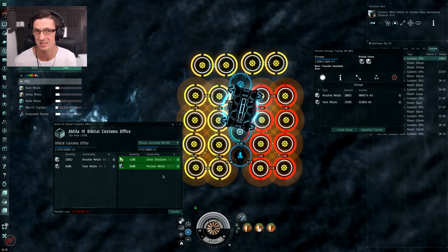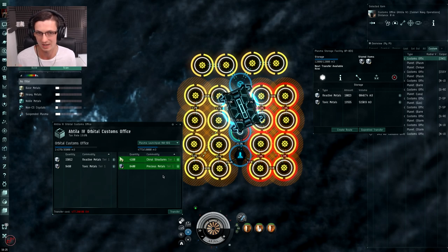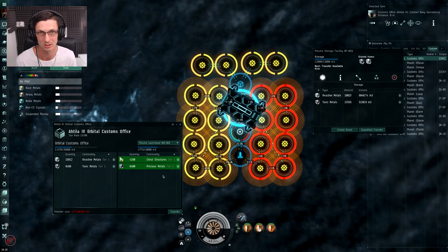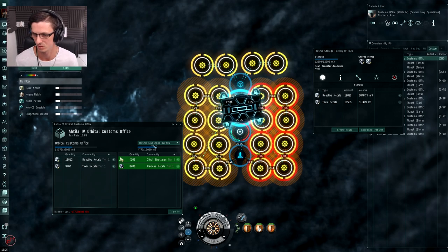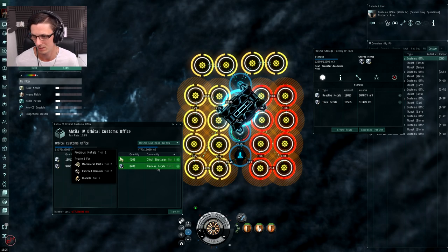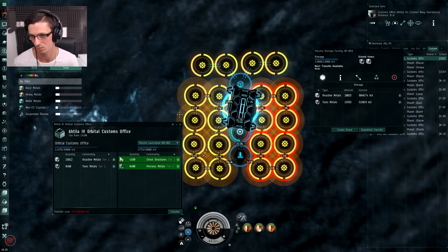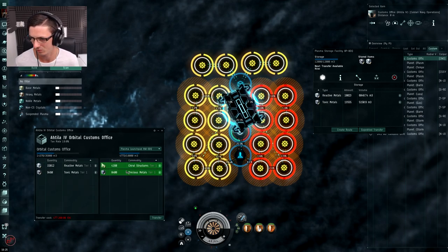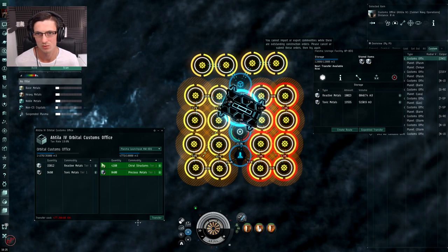It's also a good idea to try and stagger when you're going to bring items to a planet like this. If you bring all four items at once you're going to wait ages for expedition transfers - there's a cooldown, like 10 minutes, and the planet you're on determines how long you wait. If you stagger them - say bring chiral structures one day, precious the next, reactive the next, toxic the next - you'll never have to wait for the expedition timer. We can see there's a tax cost for bringing them down; you simply hit transfer.